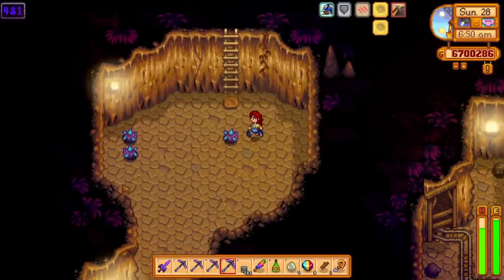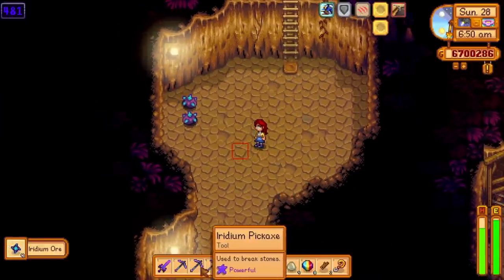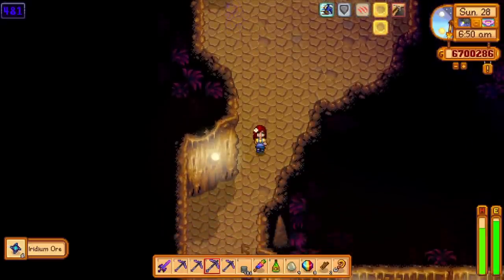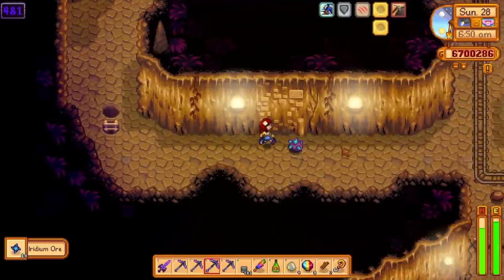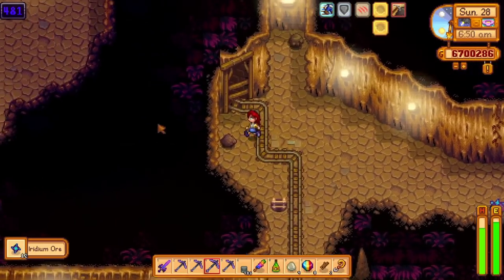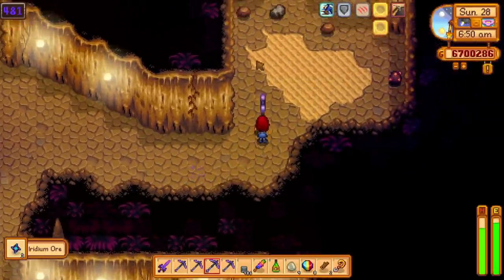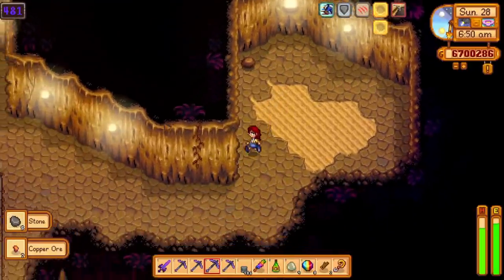The pickaxe also has an efficient enchant, which will allow you to use your pickaxe without using any energy. I think this enchant would be better if we could get it earlier in the game, but this late into the game we already probably have plenty of food, so energy isn't really a problem anymore. Just like the axe, you can get the swift enchant on the pickaxe — this is a must because you can rush through the mines super fast. I'm having a hard time deciding between the powerful enchant and the swift enchant. The swift enchant will make it easier to find ladders on the easier floors, and the powerful enchant will make harvesting iridium easier.